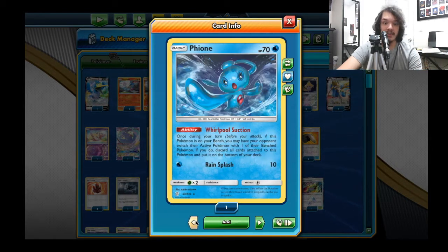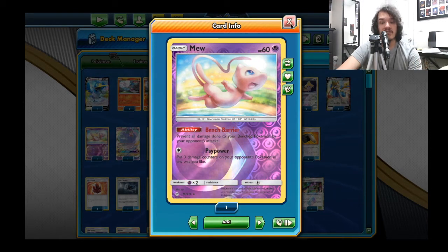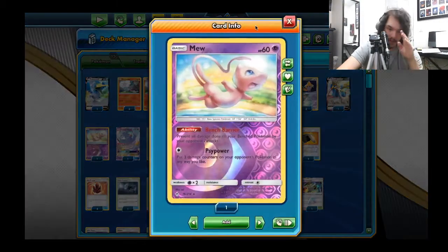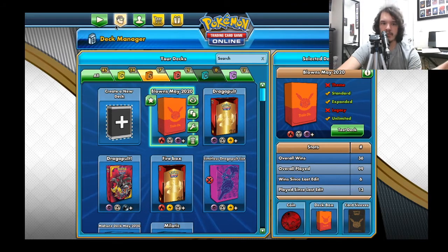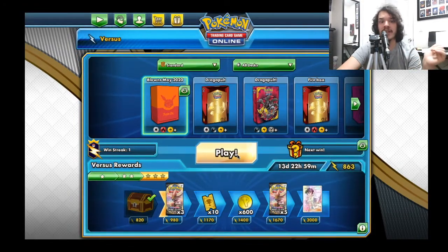The other tech I have is Fione - basically here for any mill matchups, forcing my opponent to switch out cards. For Blacephalon, any mill matchup is probably the hardest to come out on top in, but Fione creates a scenario to handle it. The last tech is Mew, which is fantastic against Pikachu Zekrom - Pika-Rom is back in the format. I've thought about cutting Mew since people have moved away from Tag Bolt GX, but I still really like those three tech cards.